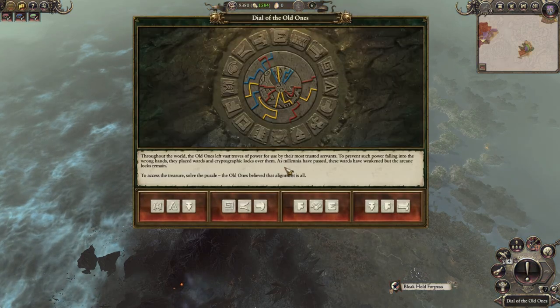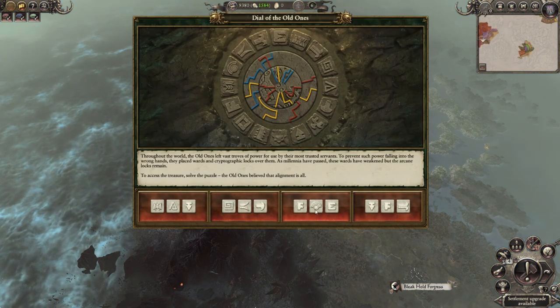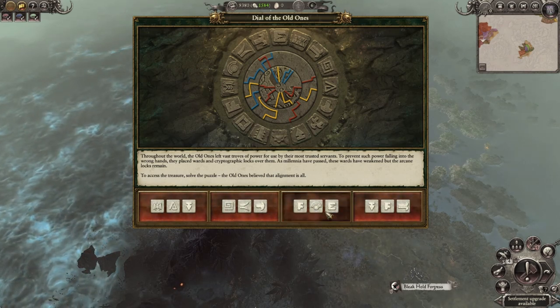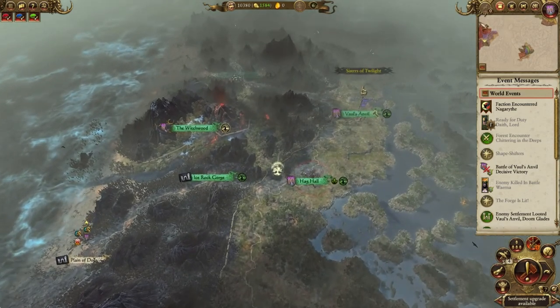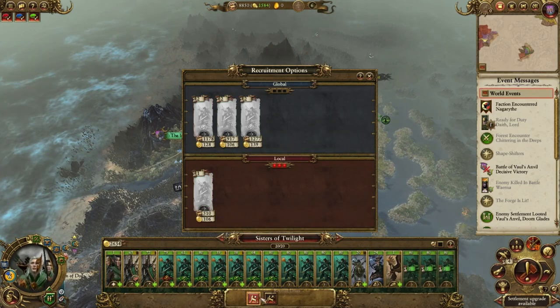I am tempted to melt down these Wolf Rats. The growth fat is just a bar that goes up — a bit like food but significantly higher numbers. You get some for existing, then buildings give you some. When you get to certain levels — 500 is the lowest for Wolf Rats — you can recruit from the special unit pool. You also get some spare mutagen, which is what you use to upgrade units regularly.